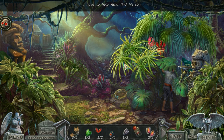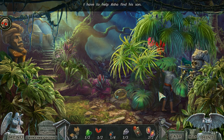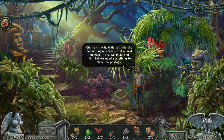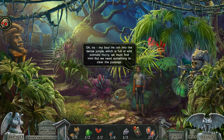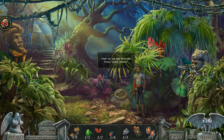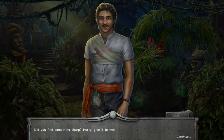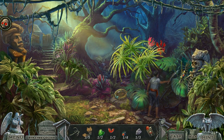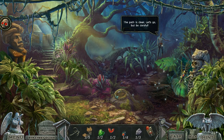All right, let us continue Redemption Cemetery 15: The Stolen Time, by helping Asha find his son. Machete! Give it to me! The path is clear! Let's go, but be careful.